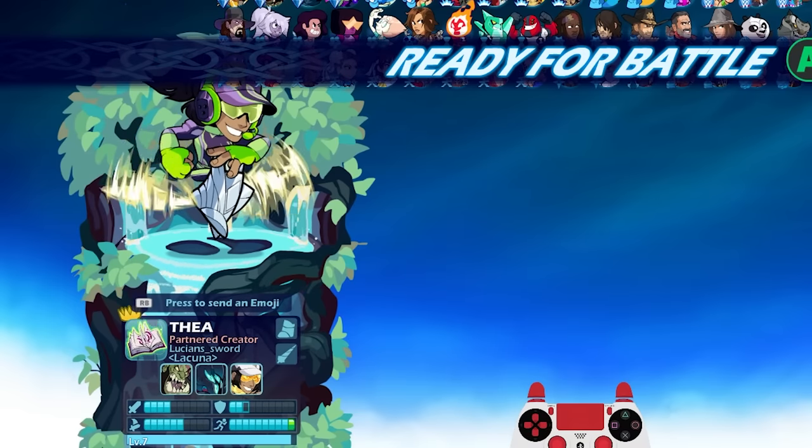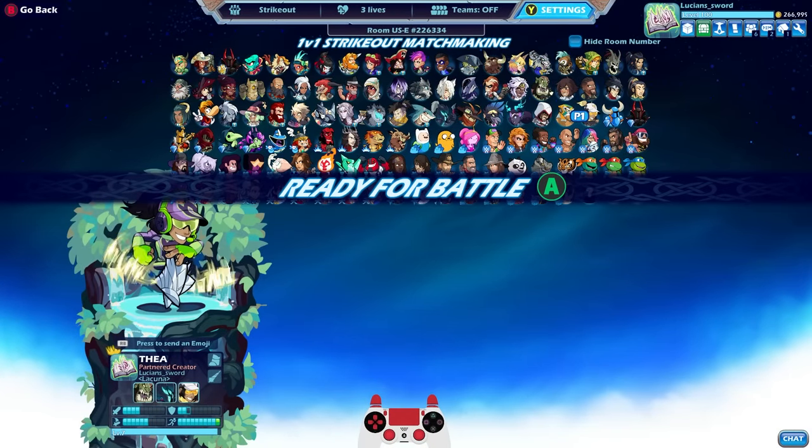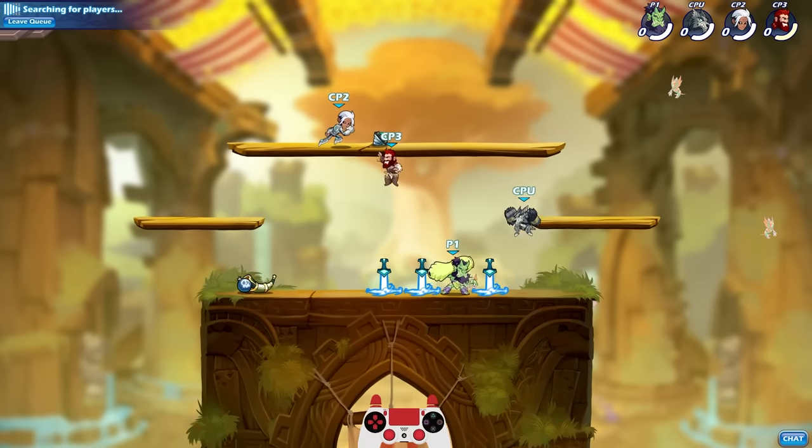And then of course we have Thea with the potential for 10 speed — only two defense though, so she dies really quick. We better not get hit. But this is a team, for the first time ever, where all three legends in Strikeout are maxing a stat: strength, defense, and speed.